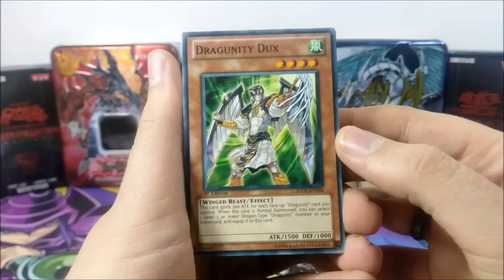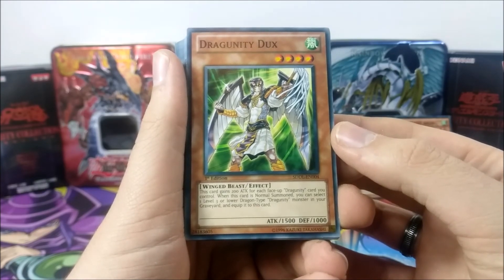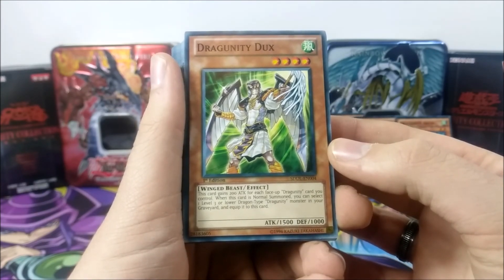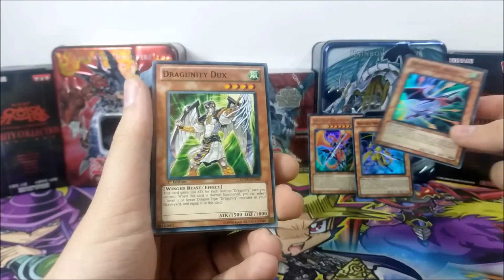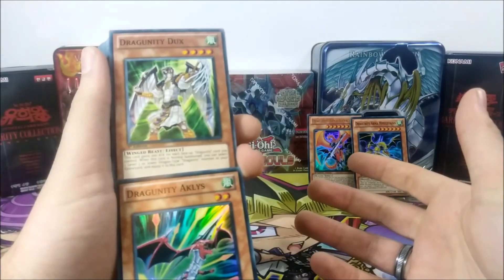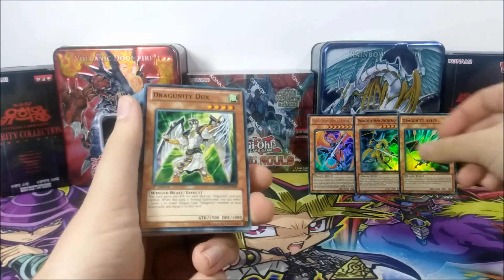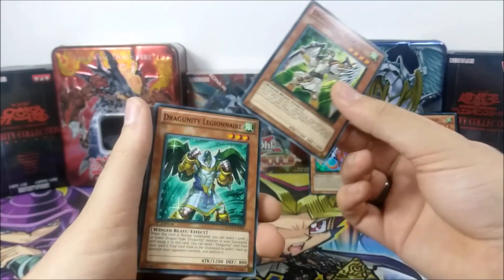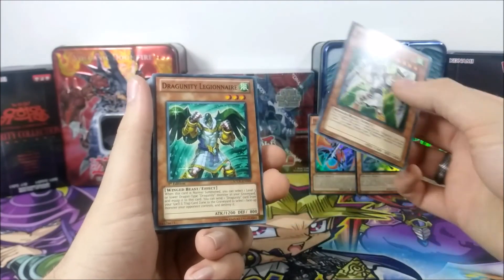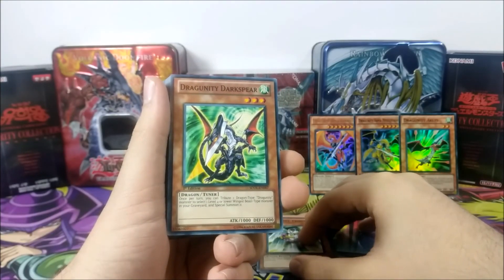We have Dragunity Dux, one of the first Winged Beasts we've seen today. This one gains attack for each Dragunity card you control. When it's Normal Summoned, you can take a Level 3 or lower Dragon-type Dragunity Monster in your graveyard and equip it to this card. This gains more attack because of Dragunity cards on the field, and while a Dragunity sent to the graveyard by some means destroys something — even though you lose 200 attack, destroying is pretty powerful, at least back then. We have Legionnaire, and I believe these have been reprinted recently as foils.